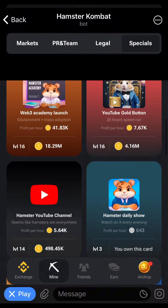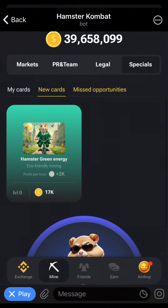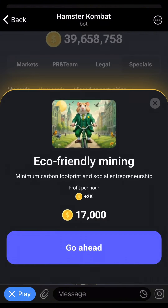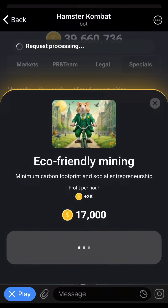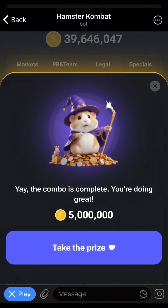Our last card is a new card they just brought out today. It is under Specials — New Cards — and you can see it here: Hamster Green Energy. We are going to buy this card now. Once we buy this card, our daily combo has been gotten and you can claim your five million Hamster combo.